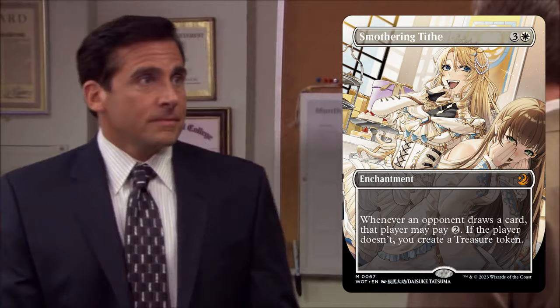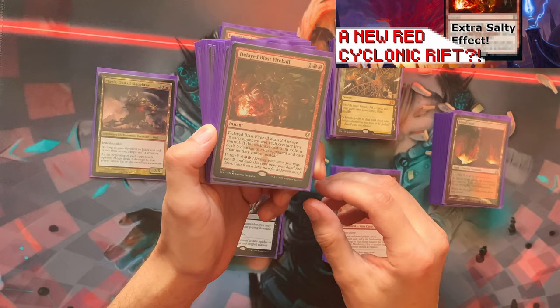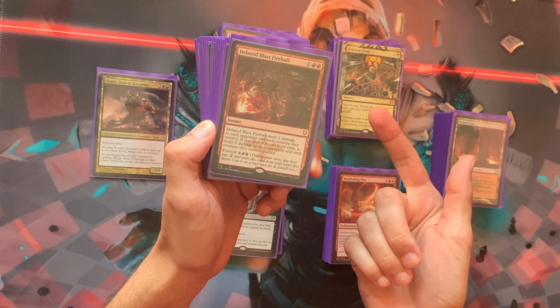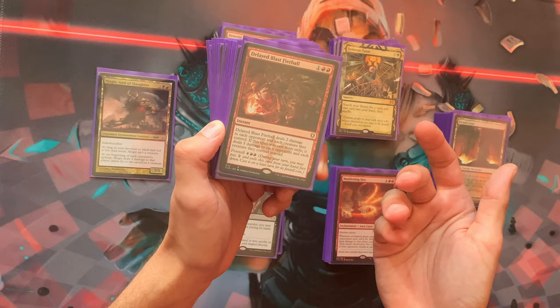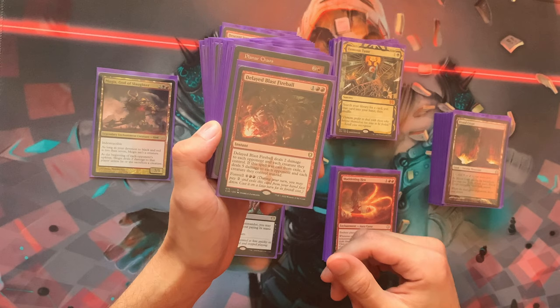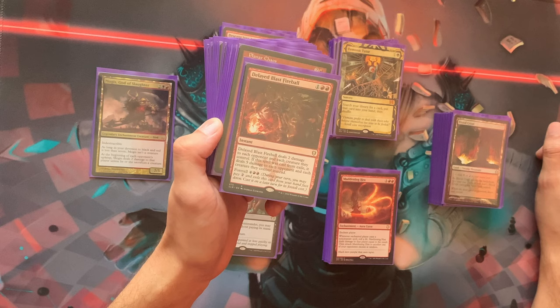We have Deflecting Swat — a great reprint. Delayed Blast Fireball is discussed here too: you normally Foretell it, then at instant speed remove your opponent's board and deal five damage to each opponent. With damage doublers, that's ten damage to each creature and player. It's arguably a Cyclonic Rift for red, though it only hits creatures, not enchantments or artifacts. In exile-themed decks it would be even better.